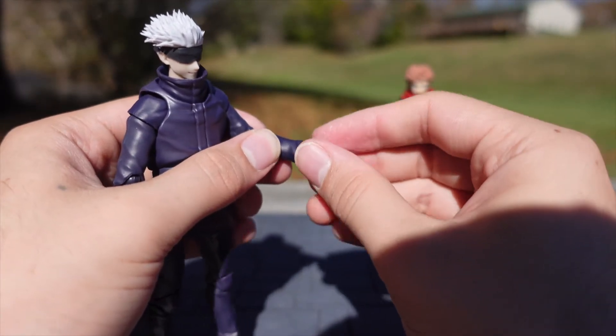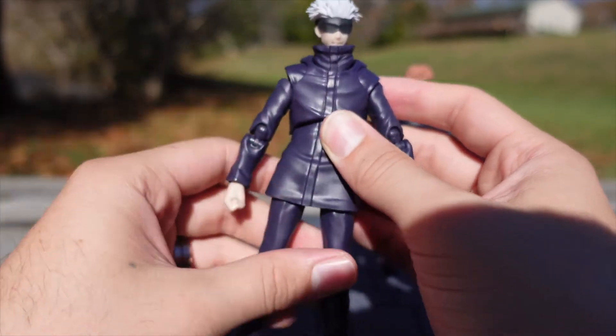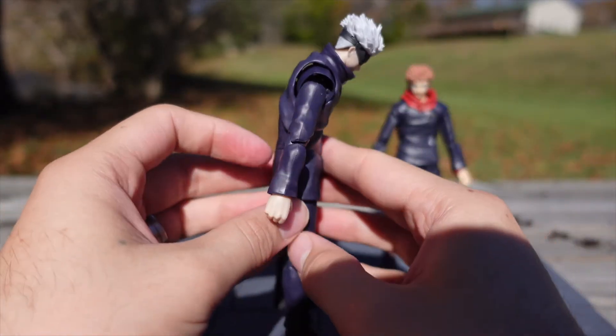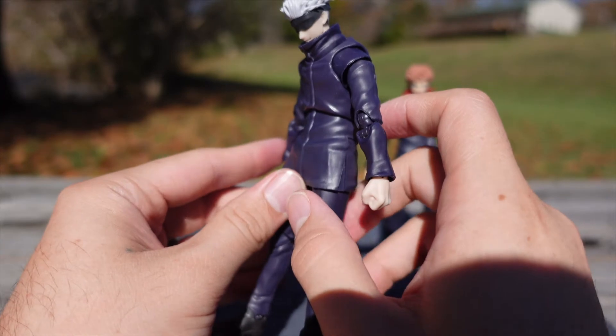His hand does twist all the way around. For his ab crunch, he can tuck in even further than Yuji.